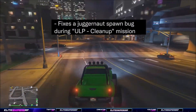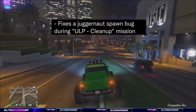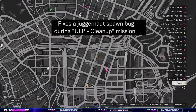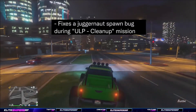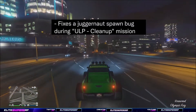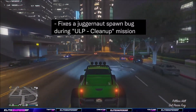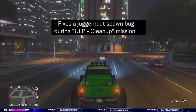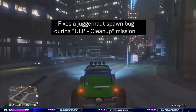Next up, they've fixed a Juggernaut spawn bug during the ULP Cleanup Mission. If the power is off and you kill all the Juggernauts, they're no longer going to respawn when the power comes back on. Before this fix, you could kill them, turn the power on, and they would still spawn and keep killing you — very annoying. With this bug fix, once they die, they fully die in the game.